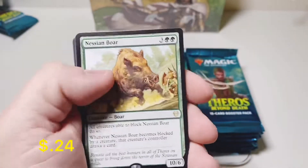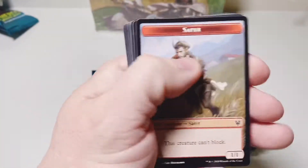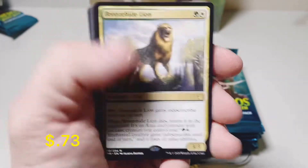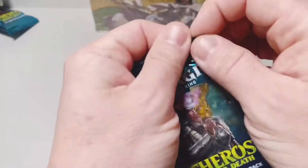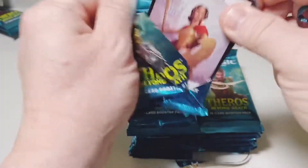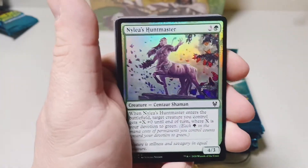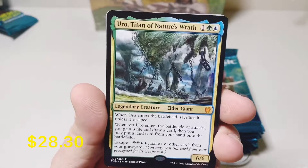Nessian Boar. And of course we still have our one Showcase or Extended Art card that we can still hit out of this box. Bronze Hide Lion — 3/3 for two mana, that's good value. By the way, it's Hunt Master in foil. Oh man, this box is insane.